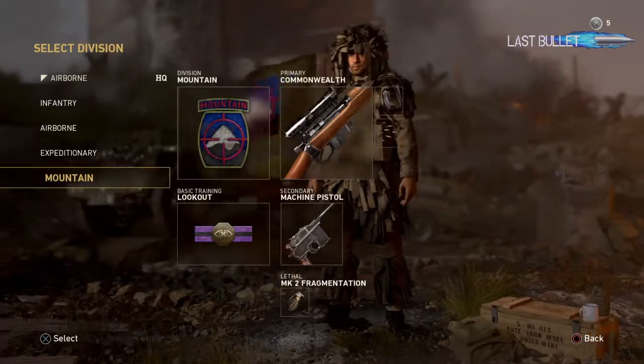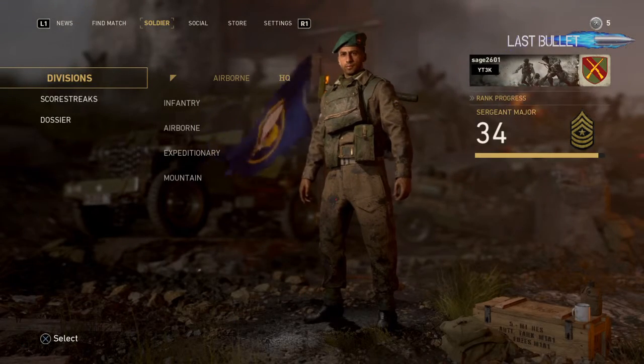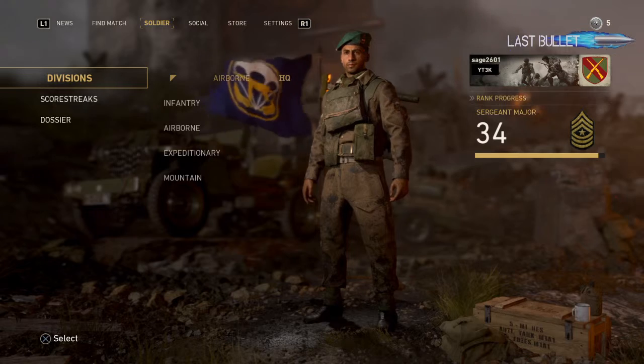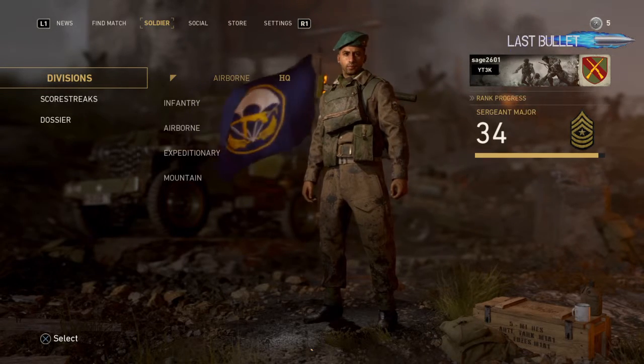So yeah, this is just how you customize your character — when you're in the main menu you can look a bit cooler. Obviously when the game comes out there will be many more outfits to choose from, and you'll probably be able to unlock them through challenges and supply drops.